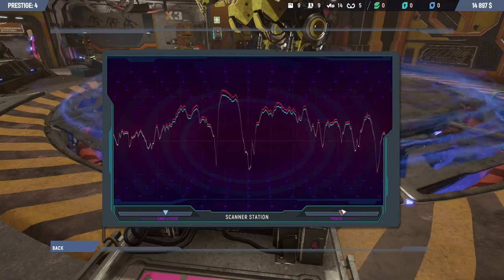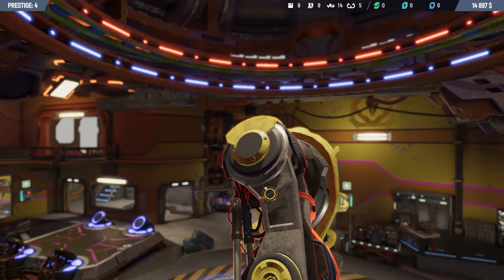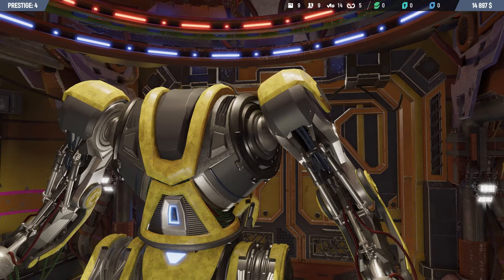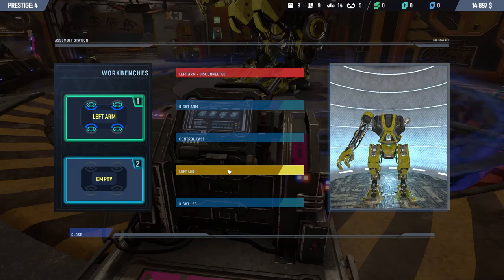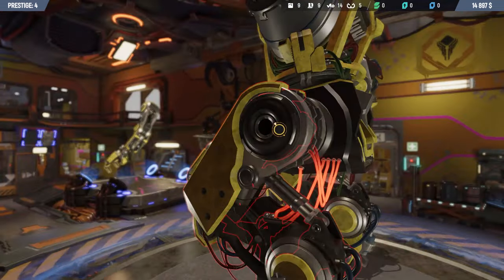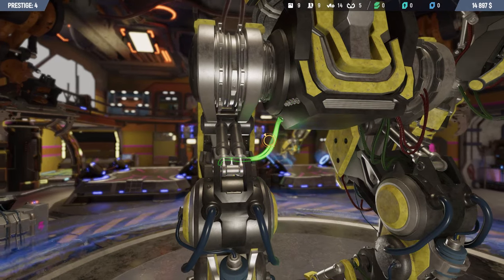Let's do this quickly — bish bash bosh my friends, bish bash bosh. Another nice-looking paint job — the mechs before seemed to have this random paint job, but these ones seem a lot more unified. Look at it — all yellow, it looks like a worker robot, like a construction robot. I like it. Let's see what the problem is. We have one important problem and one optional problem. Let's get this arm off first.